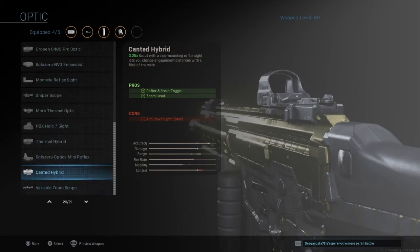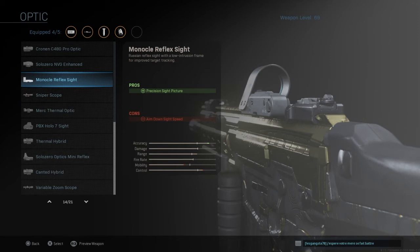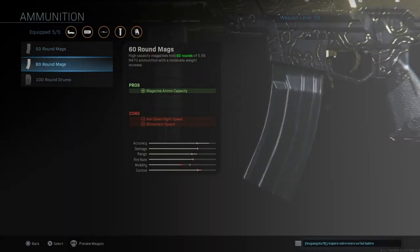You can use the GI Mini Reflex, the Operator Reflex Sight, and my personal favorite of them all — the Monocle Reflex Sight. To me this just looks beautiful and it actually doesn't get in the way that much.